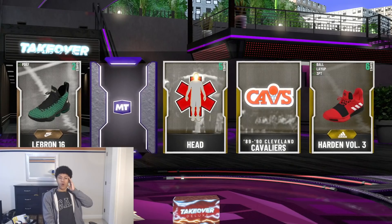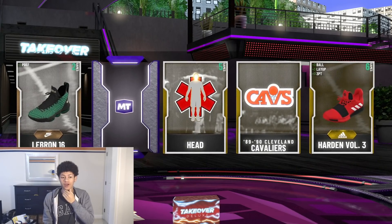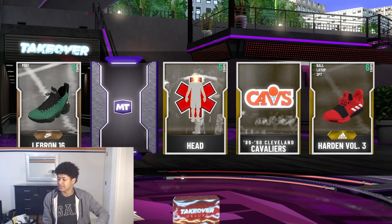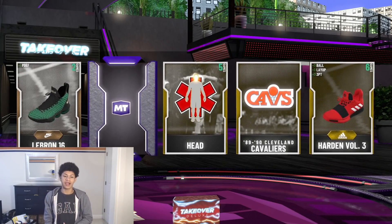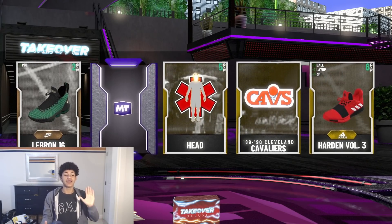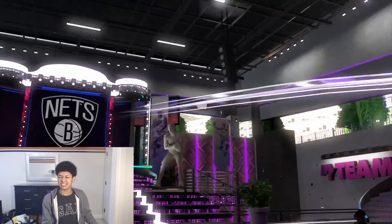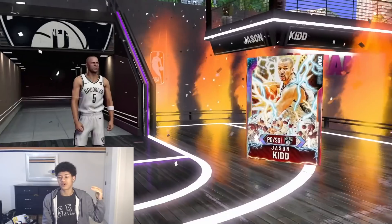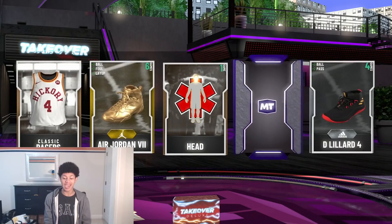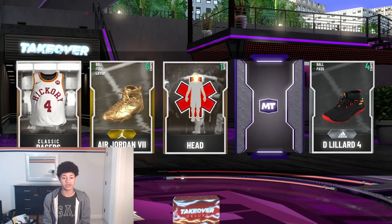Oh my goodness — what is going on with these packs?! I remember when I first opened them up — the odds were, you know what I'm saying. I don't want to say it because every time I talk about good odds it goes downhill. But I believe I'm probably getting Galaxy Opal — please be MJ. No — not Jason Kidd. I'll take it though, an opal is an opal. I'll take an opal over a diamond or amethyst every single day of the week.